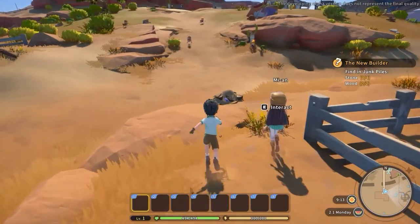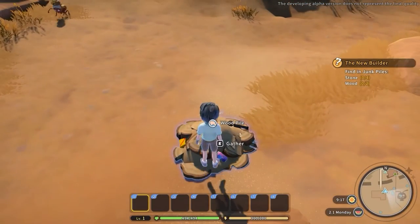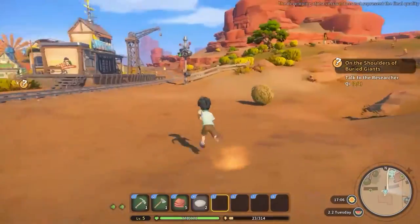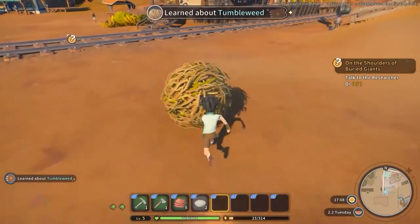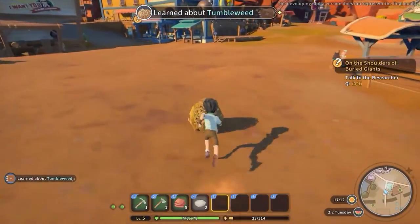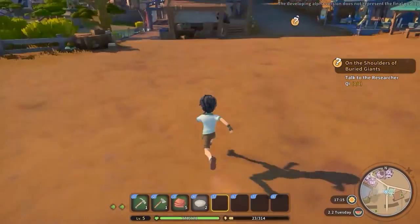For the wood itself, early game — before you craft your first tools — you will be able to obtain wood by gathering the wood piles. Alternatively, if you want to save your stamina, run through a tumbleweed. Doing so will cause it to take damage and after a while it will be destroyed, and as a reward you will receive some wood.